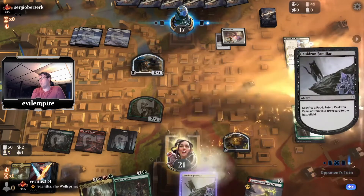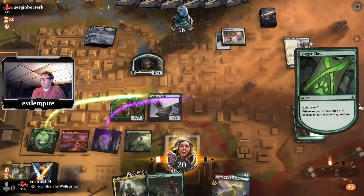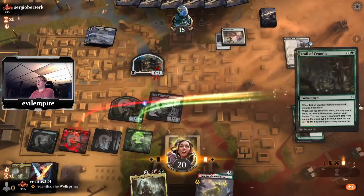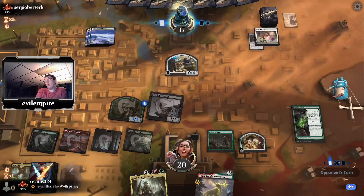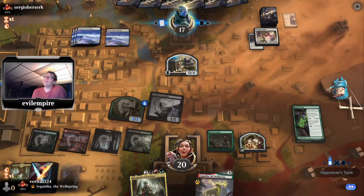Pay the mana for Class, attack with the 1/1 and a 3/3 with the counter. They block the 3/3 with their wall. Lay out the Trail and pray to the magic gods for a land off the top for Corvold. What's next, opponent? Opponent is in the tank for a while, leveling up the Trials — they really are a control deck. We drew a land but not quite the one we want.